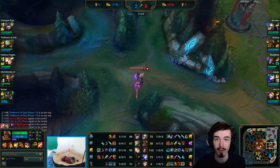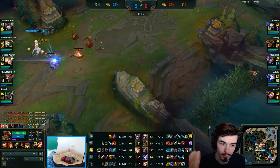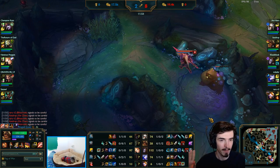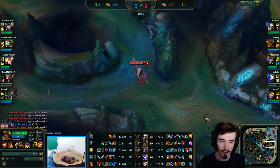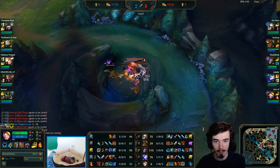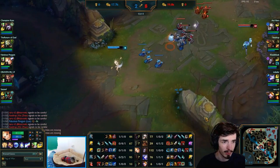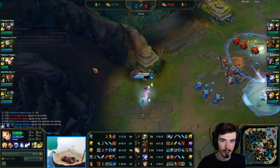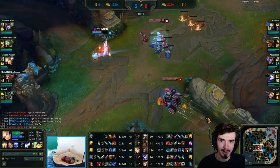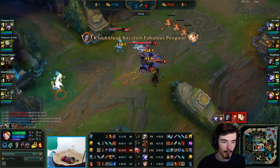Even though I want to play mostly around topside and use this Rift Herald, my bot farm is up. I know there's action happening but I'm not running to help - first and foremost, get your farm going. So I'm farming my whole bot side jungle and taking that stuff. I can give the next blue over to Orianna - I don't need to take that one. Nice cheeky Ashe Arrow there - oh my goodness, that's beautiful, that's what we like to see.